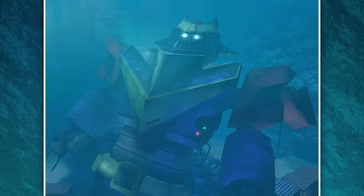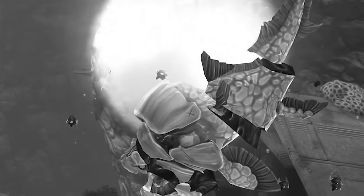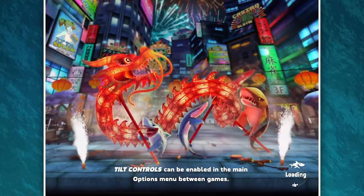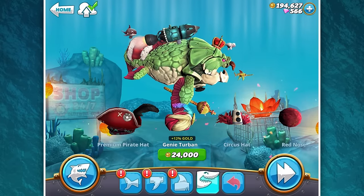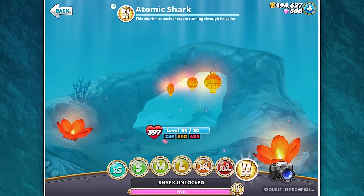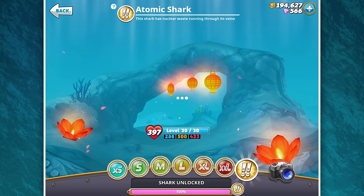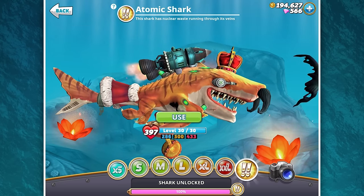Oh, that music. Whatever that flute was — oh, that sounded beautiful. Okay, not Dunkleosteus. It's a bad decision, we're not going to do that again. We're going to go with the atomic shark. There's a reason why he's in this map, especially those sewers. I love the toilet — I'm sorry, that is amazing.